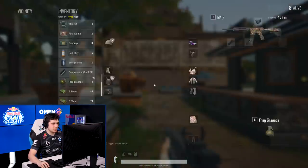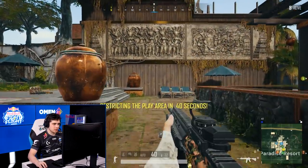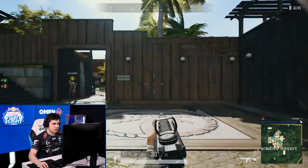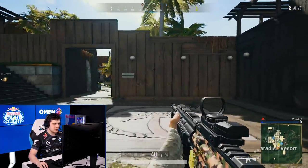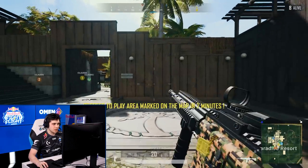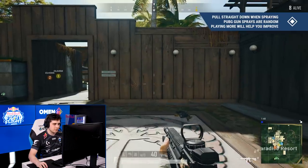Some people really overcomplicate spraying in PUBG. To show the difference: if I don't control the gun at all while crouched, there's not much deviation left and right. At the end of the day, when I spray, all I'm really doing is pulling my mouse downwards. I'm not trying to track a pattern like you might in other games — it's literally just pulling the mouse straight down. Any adjustments left and right are mostly muscle memory from playing, rather than consciously identifying the spray pattern of the gun.